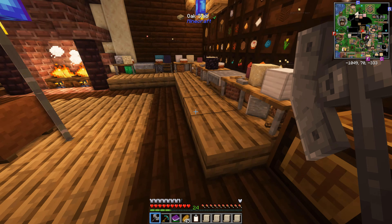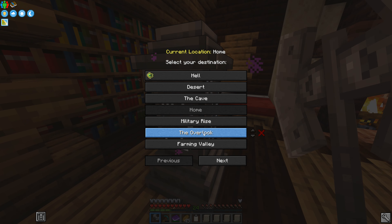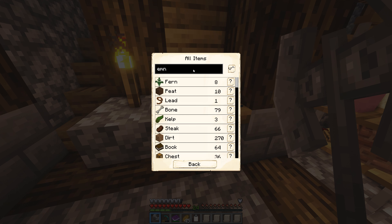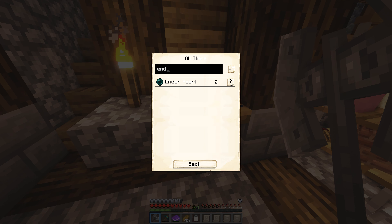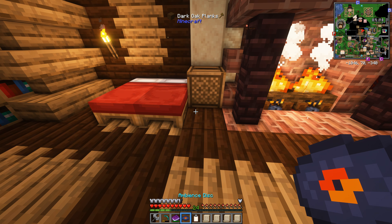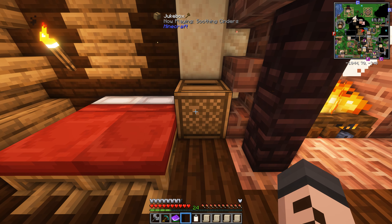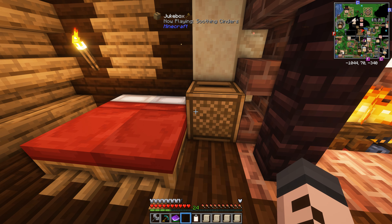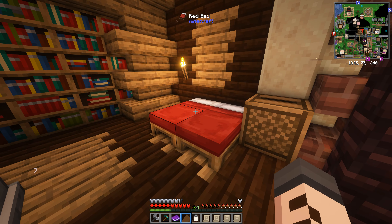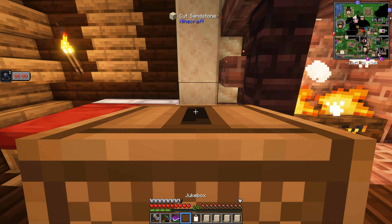I'm out of enderpearls in my warehouse, but the nether miner apparently can make enderpearls - let's see if there are any in the warehouse. We're in luck! I found this in my warehouse - I'm not quite sure how it got here. It's called Ambience Disc: Soothing Cinders from Quark. Let's listen to it - I'm all about the fresh beats. This is just the sound of a fire. I mean, it kind of works because it's right next to a fire. I guess it's an Ambience Disc, so it makes sense.